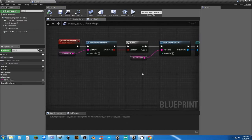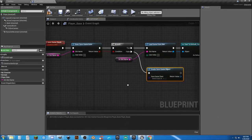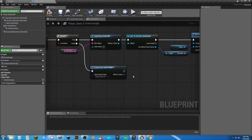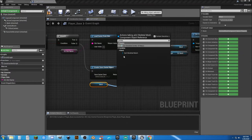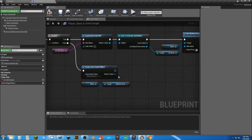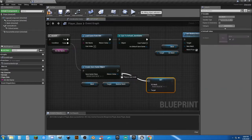Then we'll do the bottom part. Does Save Game Exist? No — or false. We're going into the bottom part, which is now Create Save Game Object. This is where we're going to actually create the information that we need and store it. We need to get a reference to our mesh so we have something to start with, and we want to get our Skeletal Mesh. We're going to get that information, and then grab from our Default Save Game and from the Return Value, we need to Set SG Mesh.